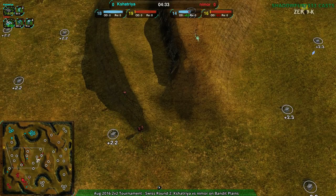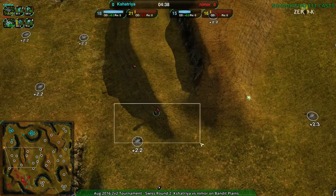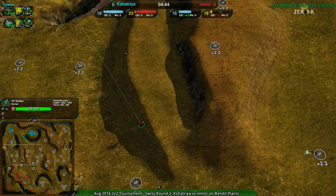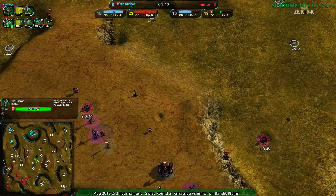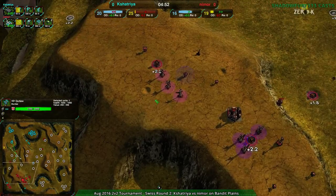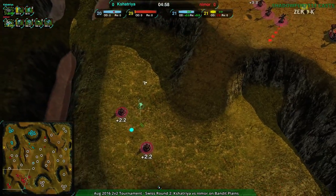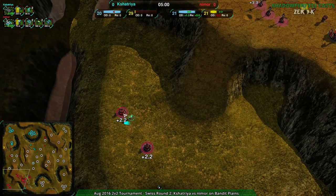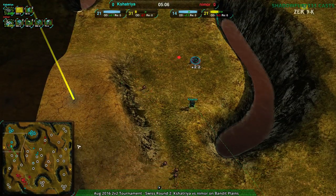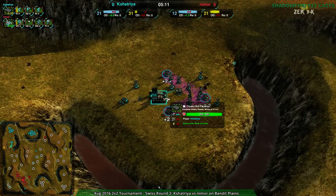It's just an invisible projectile with a big hitbox. Oh, do you see that Outlaw there? The one that's not firing — it should be on to try to get rid of the Scythe, but it's just not doing anything right now. The Scythe is in the lower left corner. That's another two free metal extractors — nothing there to stop it. That's two more metal extractors that Kshatra has taken away from Nimor. Kshatra does play a heavy Scythe game.